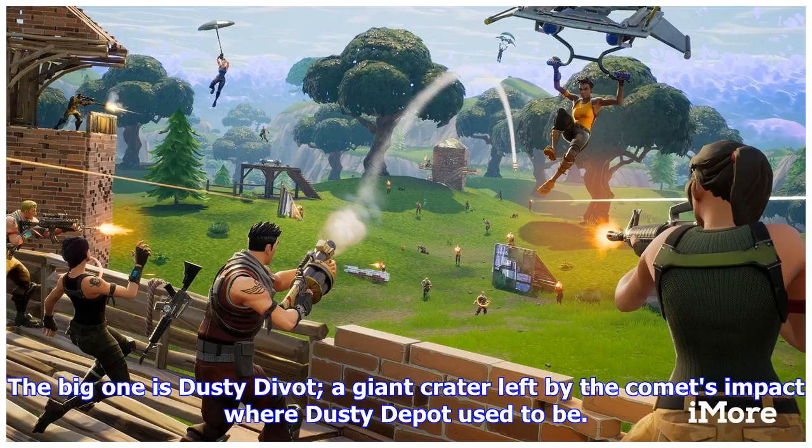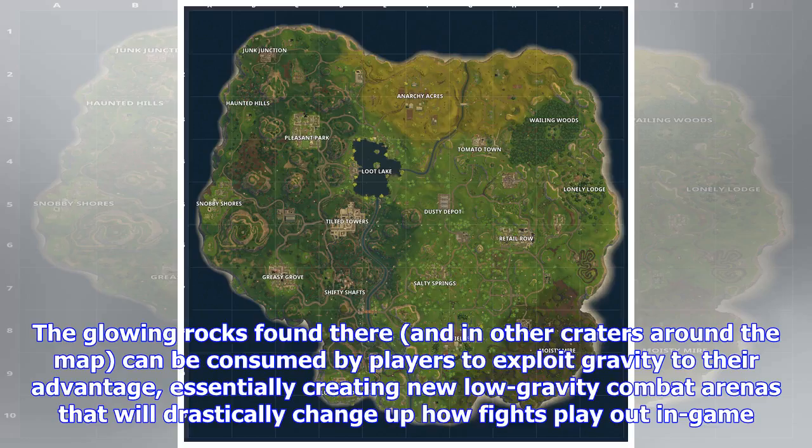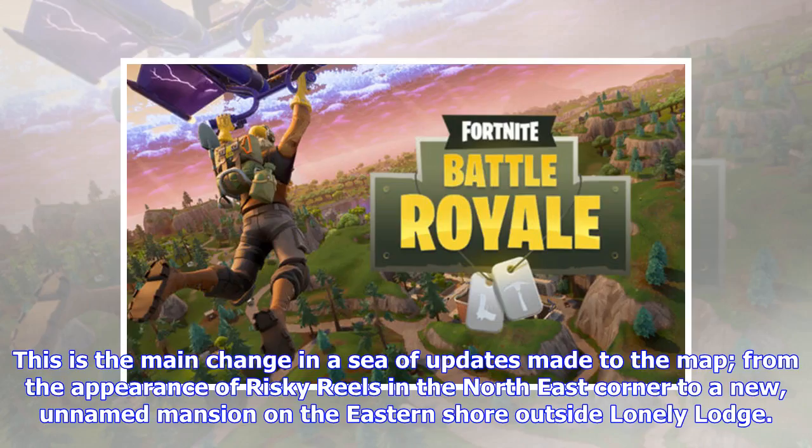The big one is Dusty Divot, a giant crater left by the comet's impact where Dusty Depot used to be. The glowing rocks found there, and in other craters around the map, can be consumed by players to exploit gravity to their advantage, essentially creating new low-gravity combat arenas that will drastically change up how fights play out in-game.